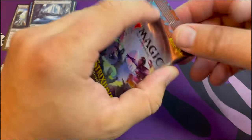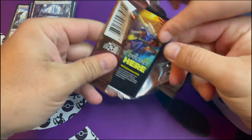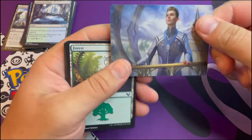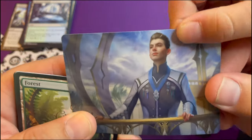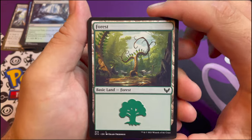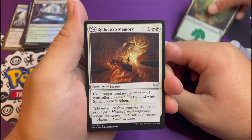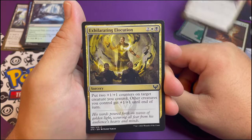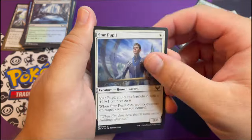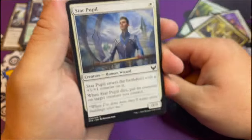We have to do the art card in this one because they always stick together. Look at this guy - hello, I'm a student at the school. All right, let's zip through these. Forest, Reduce to Memory, Guiding Voice, Exhilarating Elocution, Star Pupils - that's the dude. Yes, I'm better than you - yes, that's my cousin!